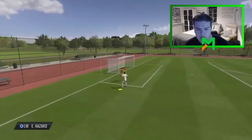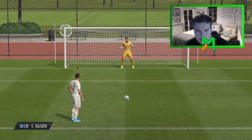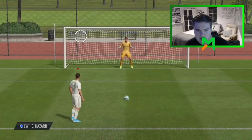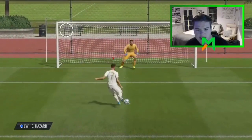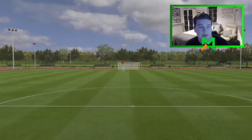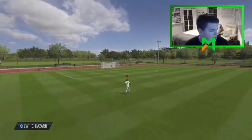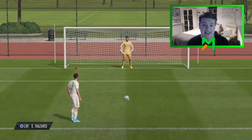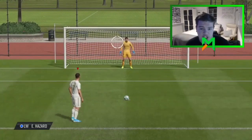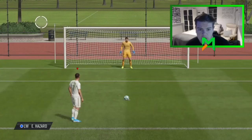That's not top corner enough. It really needs to be in the top bins for it to work. There you go, that's perfect - keeper wouldn't have been able to save that. On Xbox, the button input is B and LB to shoot with a chip penalty. You need to aim for the top left or the top right of the goal.